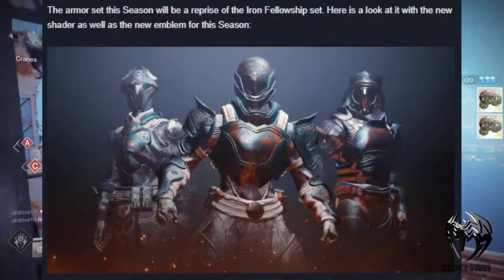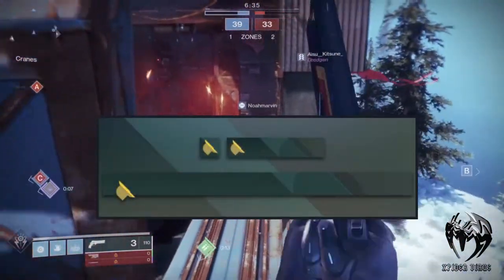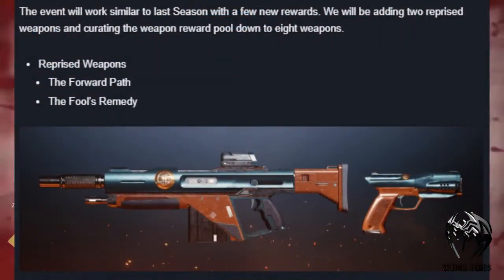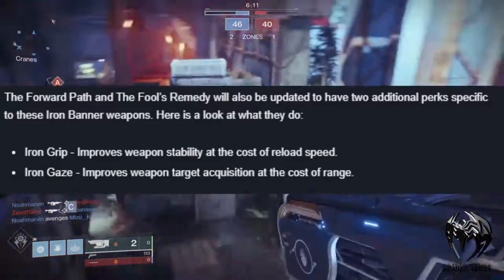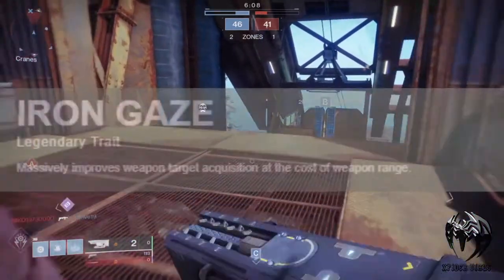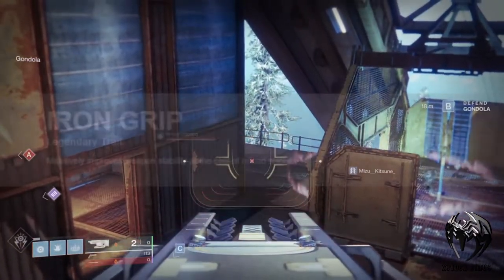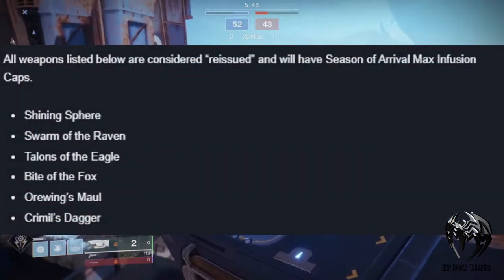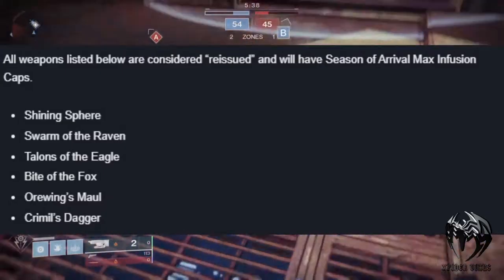The armor set for this season will be a reprise of the Iron Fellowship set, as you can see on screen with the new Iron Banner emblem. Then we have two new weapons: the Forward Path and the Fool's Remedy. Both weapons will have two new perks added onto them — Iron Gaze and Iron Grip. Iron Gaze massively improves weapon target acquisition at the cost of weapon range. Iron Grip massively improves weapon stability at the cost of reload speed. Along with these two new weapons, we have six re-issued weapons, which will have Season of Arrival max infusion caps.